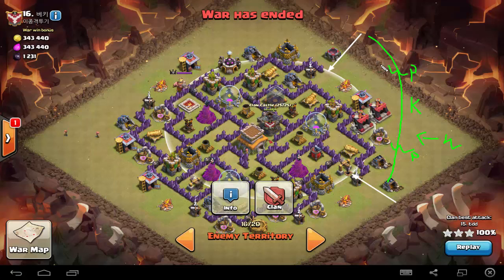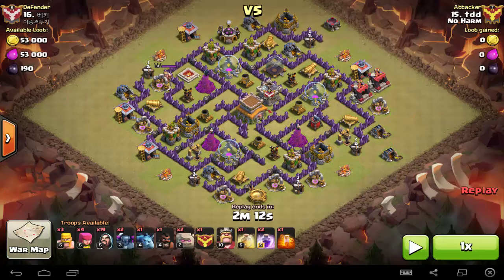Let's look at the actual attack to get a better picture. For this attack he carries two golems, around 19 wizards — since no wall breakers are required he can bring more wizards instead. He also carries two pekkas plus one in the clan castle making three total, one hog for the clan castle lure, one minion, plus a couple of archers and barbarians to pull clan castle units to the corner for the kill. He also carries two rage spells, one heal, and one poison.